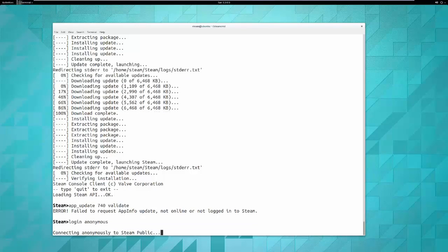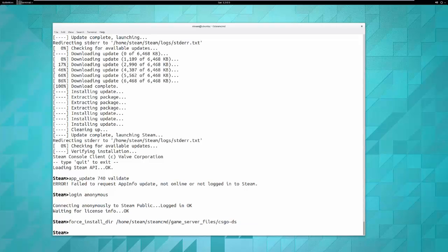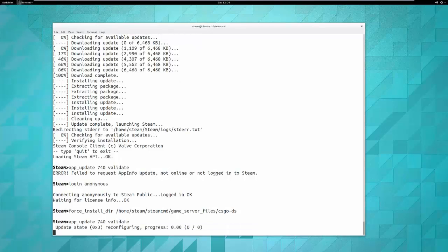Log in with 'login anonymous' — you don't actually need a real user account, and you don't have to own the game. Now before installing the server files, tell SteamCMD where to install: 'force_install_dir' followed by the path you copied earlier. Now run 'app_update 740 validate'. App_update will either install or update the application — 740 is the application ID for Counter-Strike: GO — and 'validate' verifies the install files. This will take a few minutes.